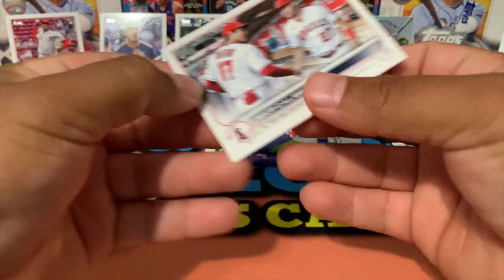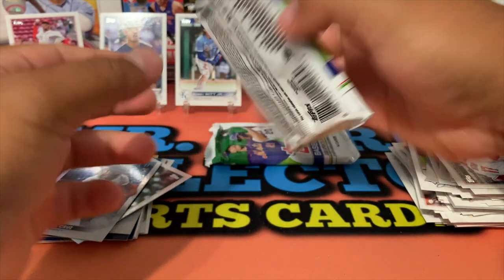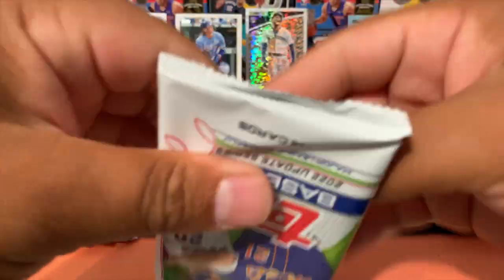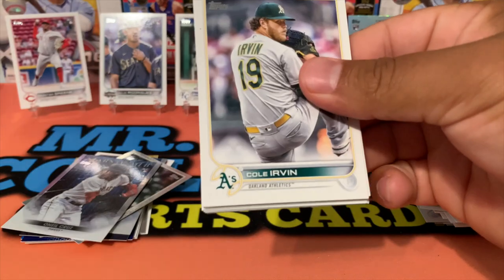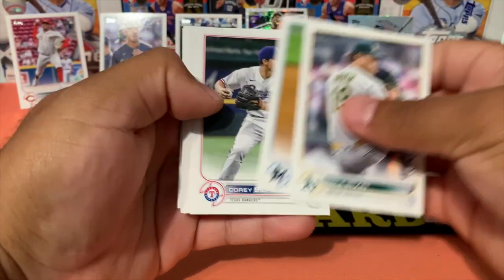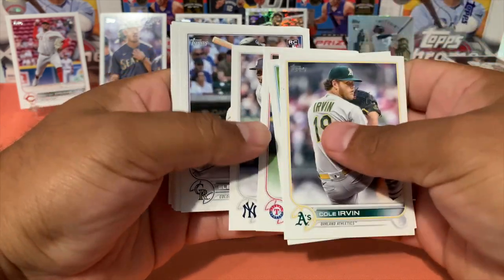Mike Trout and Ohtani! No numbered card so far, unless I missed it. Let's see who we got — Luke Williams, Corey Seager.